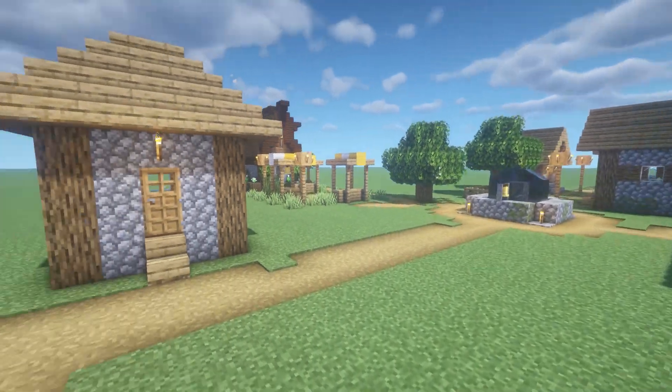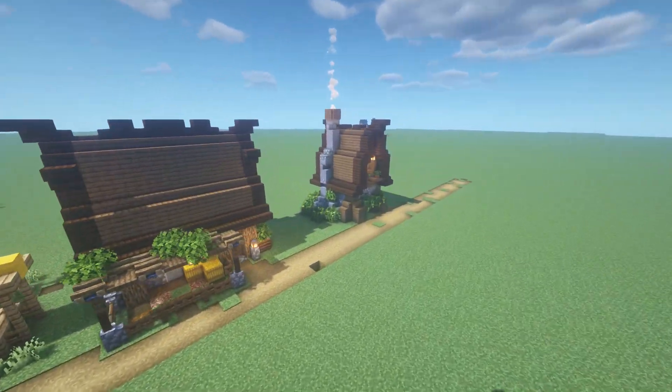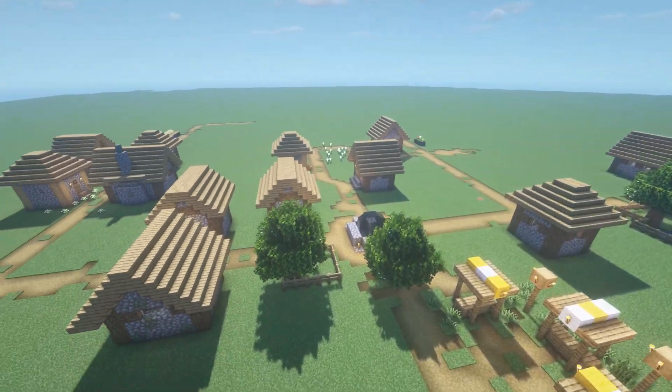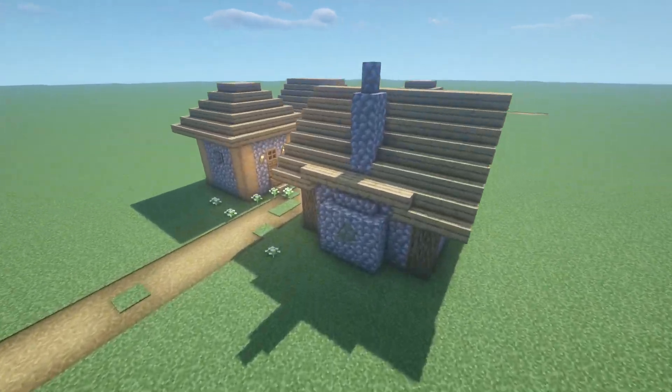So we're back to our village transformation. So far we've done two houses over here — the first one was a small house, the second one was a bit larger, and there's quite a lot more houses to go. I've realized there is no blacksmith house, so I might turn one of these into a blacksmith kind of house when I get around to it.